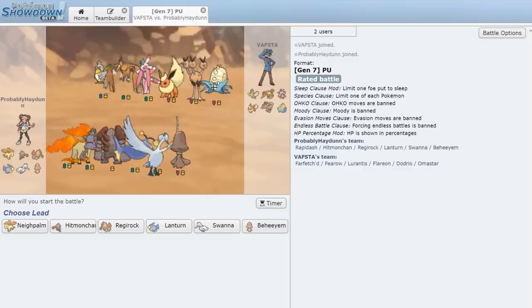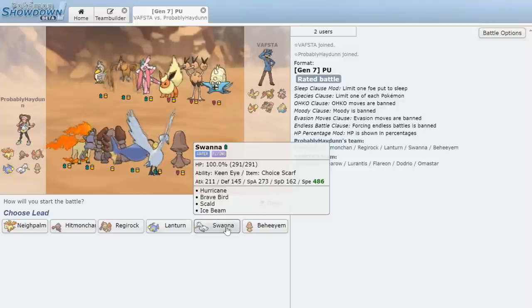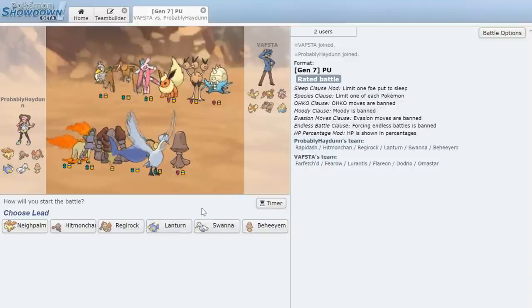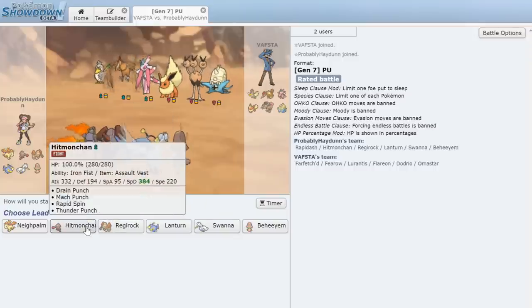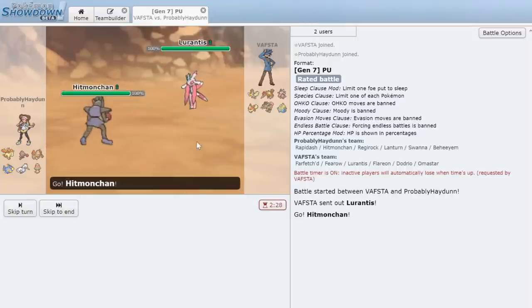Battle one has been found and this guy is rocking Farfetch'd. There's a potential Armaldo lead, though it might go for Shell Smash, which is scary — that makes me not want to lead Regirock. He also has Lurantis. After some deliberation, we're leading with Hitmonchan as he leads with Lurantis. This could just be Superpower and physical, so we go right for a Drain Punch.